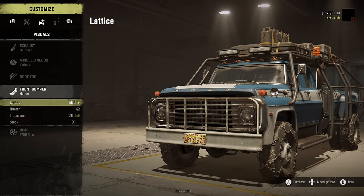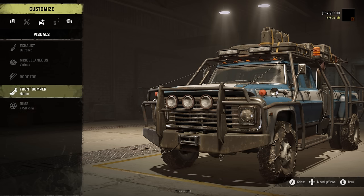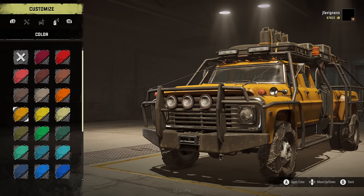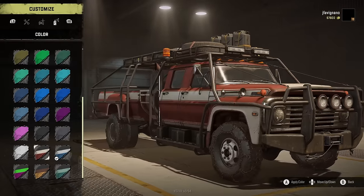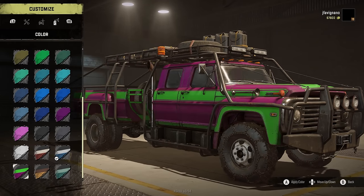Front bumper wise you've got the lattice, the hunter, the trap, trap zim, and then stock. I went with the hunter because I'm trying to make this thing look ridiculous and I think I've achieved it. You only get one set of rims with this truck - the F750 rims. As far as two-tone colors go, you've got a brown and white one which is actually really cool, I like the blue and white, a two-tone green, brown and orange, and then one that looks like something out of Dirt 5. I like the blue one for sure.